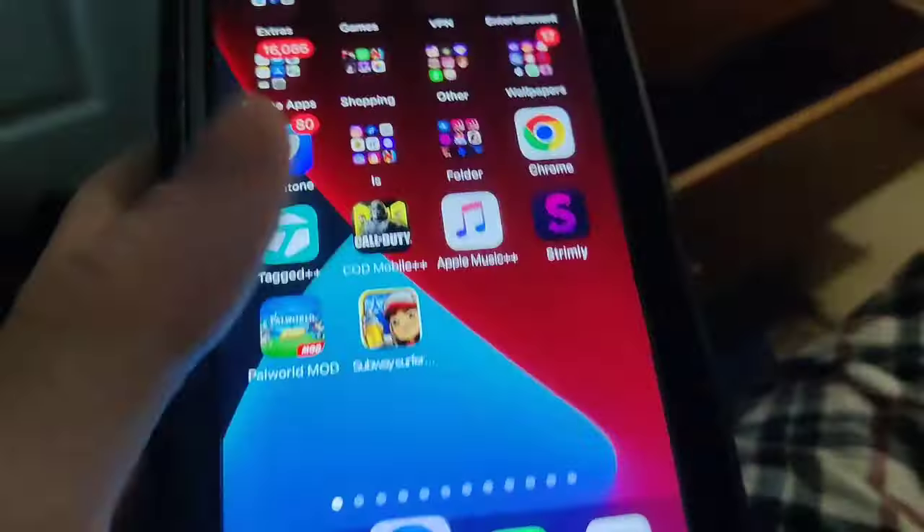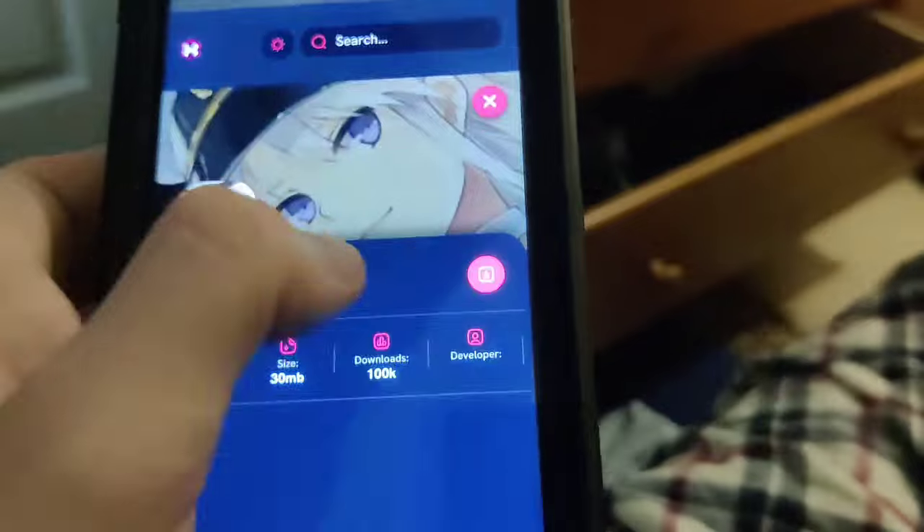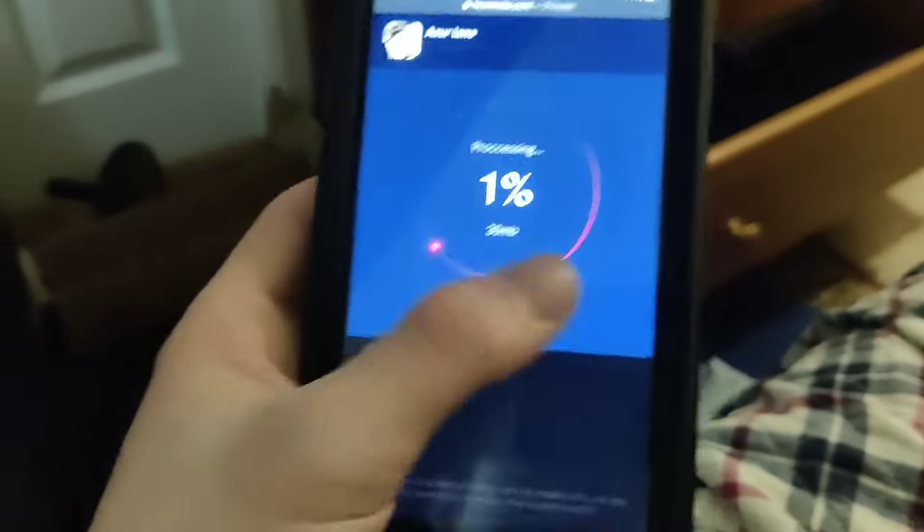First things first, go over to Hex Mods and then find the Azur Lane mod. Press on it, press the Download button, and you're good.